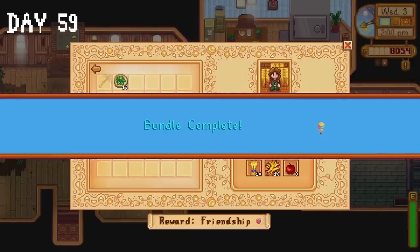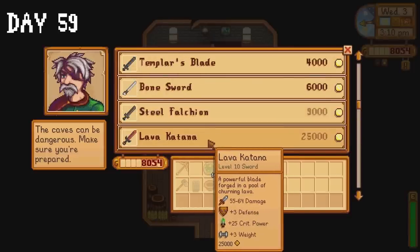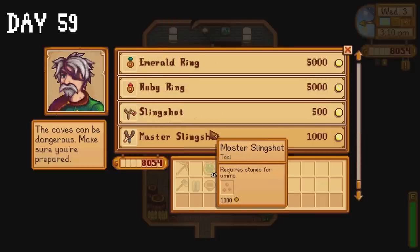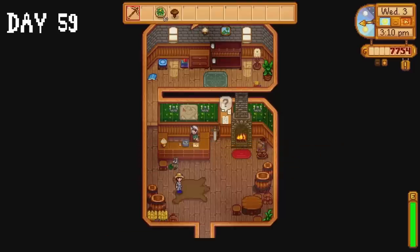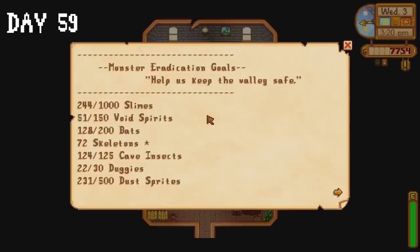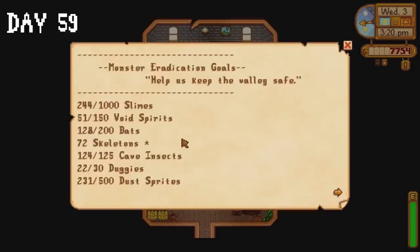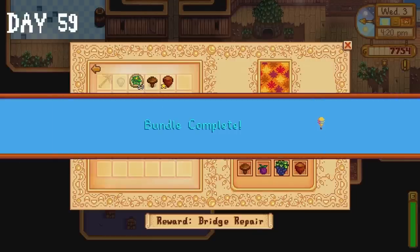The lava katana costs 25,000 gold — I wanted to buy it but don't have the capacity. So instead I use the item recovery service to get my obsidian edge sword back. I also collect a skeleton mask as a reward for defeating a certain number of skeletons. We're not doing too badly with the monster eradication goals. I collect a hazelnut at the bus stop and immediately donate it to the community centre, completing the fall foraging bundle.